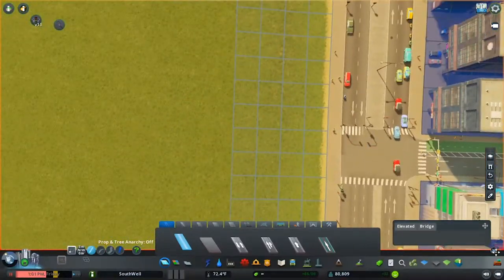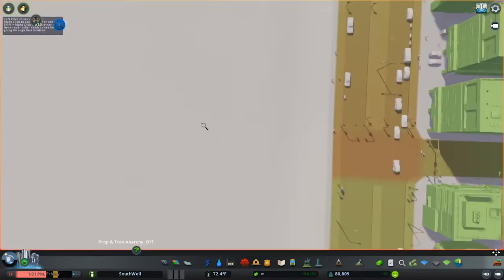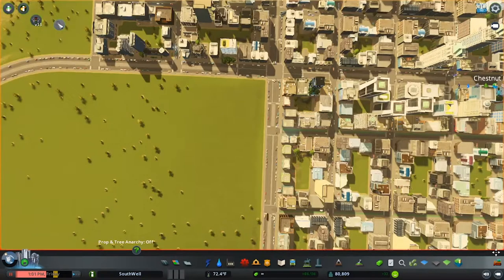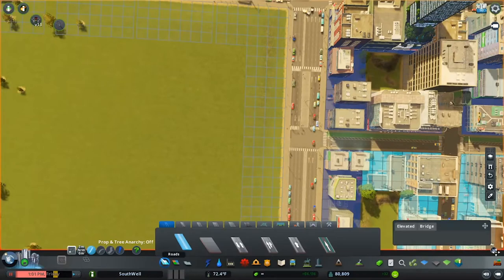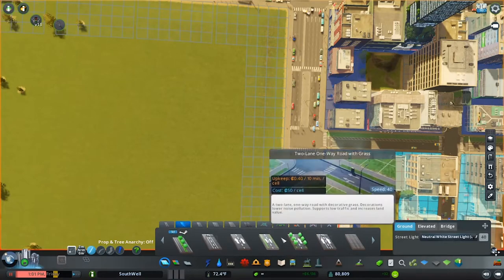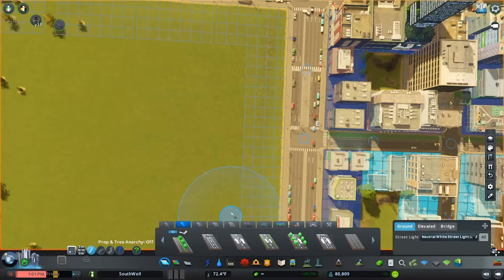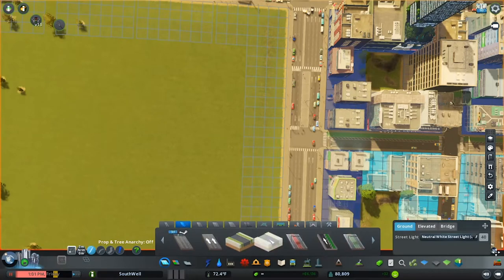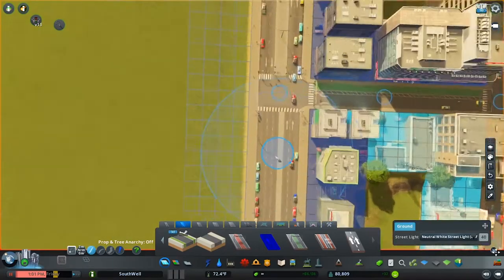Some of the mods I use: there's Traffic Manager — I don't know if it's called the presidential one anymore. I also use this tool which is absolutely amazing — you can click on a road, see where everybody's coming from, see where everybody's going. I use the 81 Tiles mod. I also use a real-time mod where everything's real time — people go to work at certain times, people come home. If you don't want to deal with traffic in this game, that is probably not the mod for you, because you'll get rush hours at different times of the day, even on the weekends because some people work on the weekends.